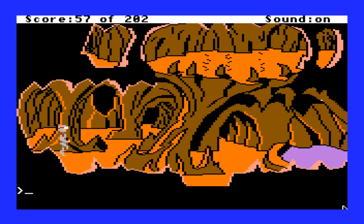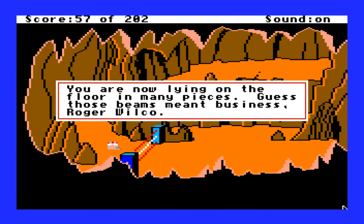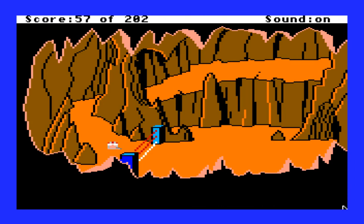Can I not go anywhere from here? There must be a way out. Oh, it was back there. I'm going to guess I probably shouldn't walk through that. 'You are now lying on the floor in many pieces. Guess those beams meant business, Roger Wilco.' Next time, we'll find out how to get through these beams. Until then, this has been the continuing adventures of Roger Wilco in what is clearly some sort of underground base on the planet of Corona. Thanks for watching, everyone. I will talk to you all next time.